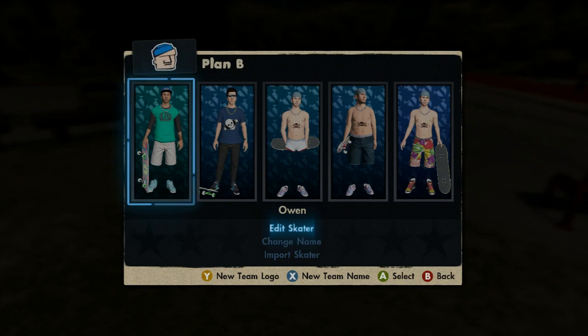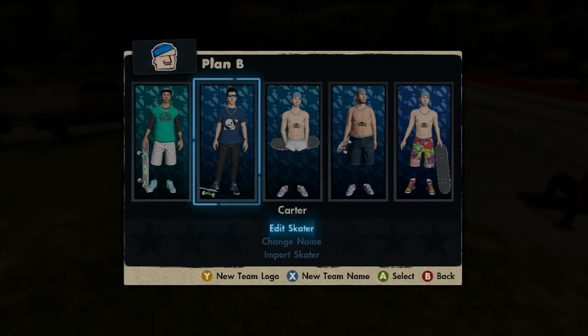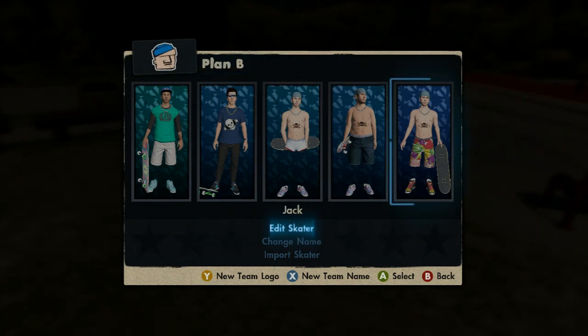How to get no legs. What you're going to do is go into Edit Skaters. As you can see, I've done this before. What you're going to do is input any random guy — but first off, you're going to need a friend that has Skate 3 and Xbox Live, and you also have to make sure that they've unlocked denim tight jeans and mesh socks. That's how you get no legs.